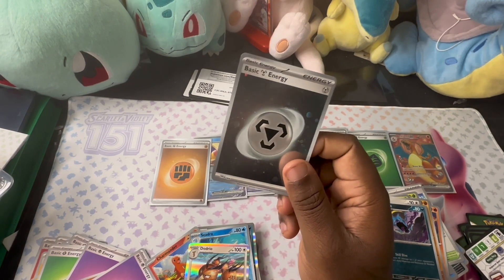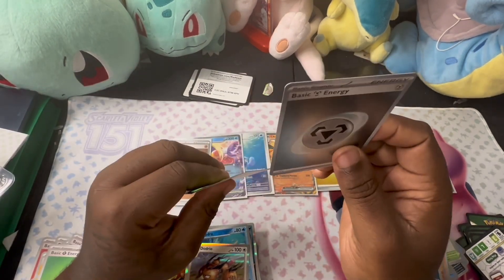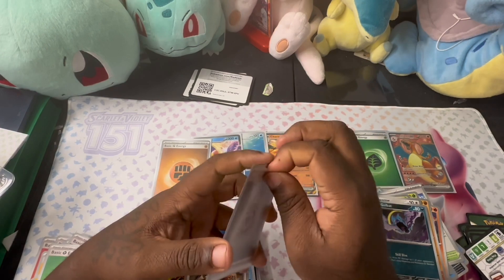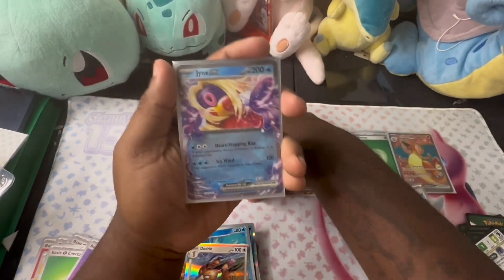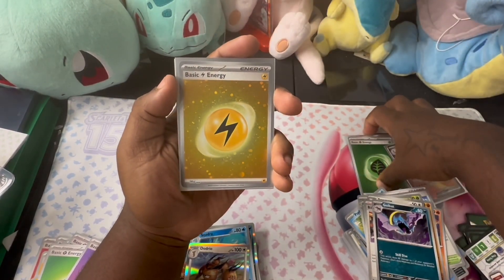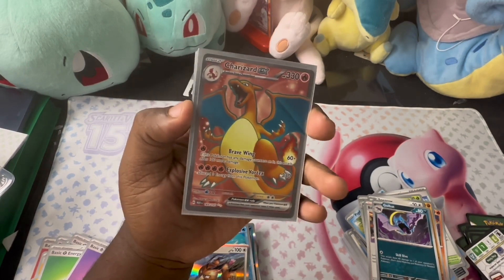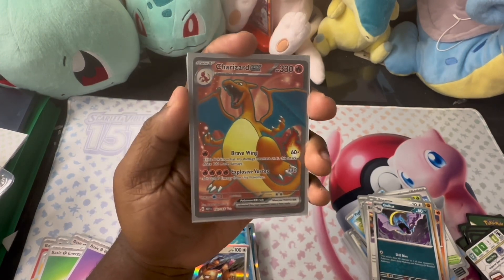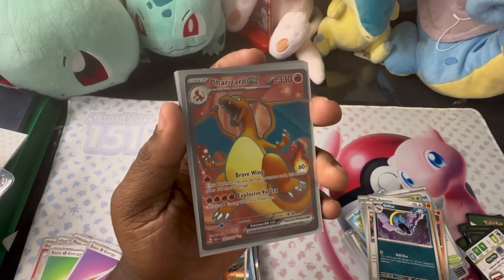I guess we can say he gave us some last pack magic — we'll give it half magic. So that's what we got: energy, Jynx, a Wartortle, Charizard, two more energies, and another Charizard. Alright, that concludes this video. I hope you all enjoyed. Don't forget to like, comment, and subscribe, and I will be back soon — probably next week with a random pack video, so stay tuned for that one. Catch y'all later, bye bye!